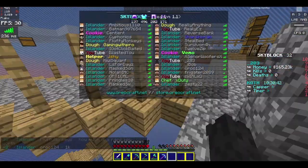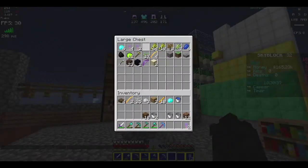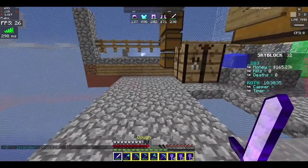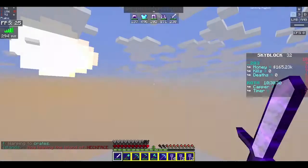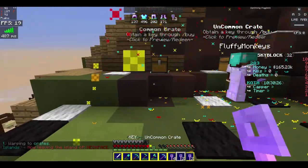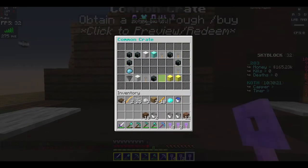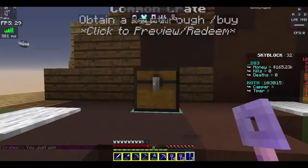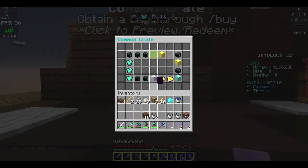Today I got some crate keys to open, so we'll go open those and see what we get. Let's start with common. Ooh, what did we get? Oh, we got two common keys. Alright, so we got some more common keys.